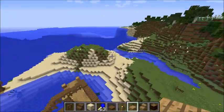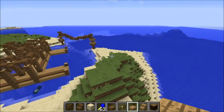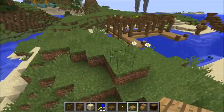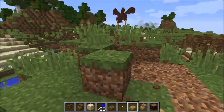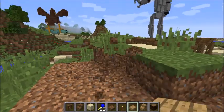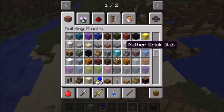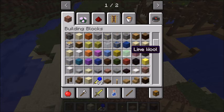Now to make a lighthouse. I think I'll make it either here or here — I think I'll make it here. This is gonna have glowstone, definitely. Or a lamp. Redstone lamp. Wait, is it redstone? Yeah, it is. It's a glowstone lamp.